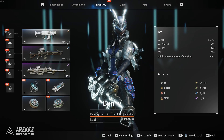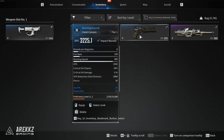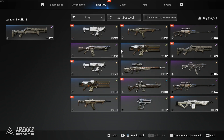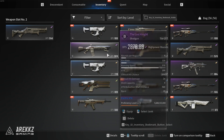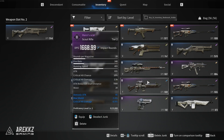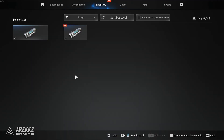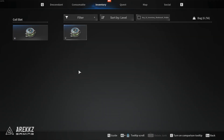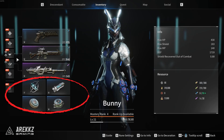Weapons have different coloured rarities and generally the higher rarity the weapon, the better it is, as it will have more damage as well as more stats on the weapon itself. However, these stats can also include defensive stats, so it's kind of a mixed bag with the RNG. Outside of your weapons you have your gear, where you have 4 gear slots that essentially improve your shield, health and other core stats. So you definitely want to remember to upgrade these slots with the drops you get from enemies as you play.